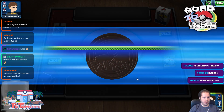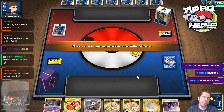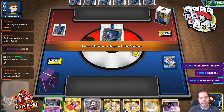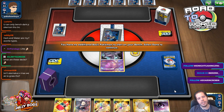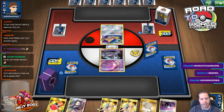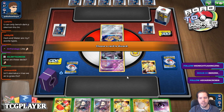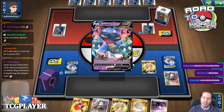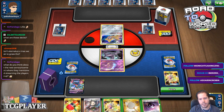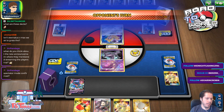They go through these cycles all the time. A turn 9 Eternatus is not weak to grass — it's weak to fighting. This is the sort of hand I had at the qualifier where I got dunked, except I didn't have these four cards; I would have just had extra copies of Scoop Up Net. I don't know what I'm up against. My hand is still just attach-pass, though.